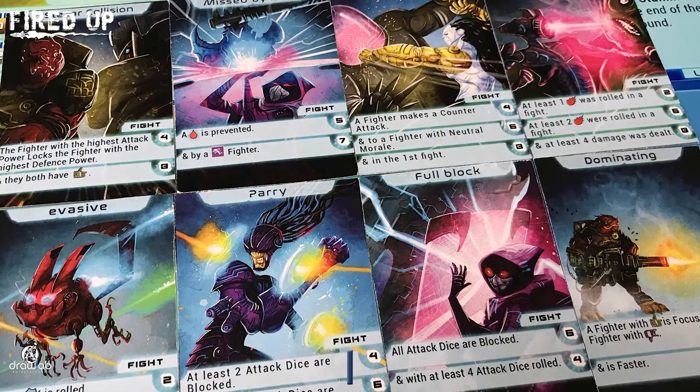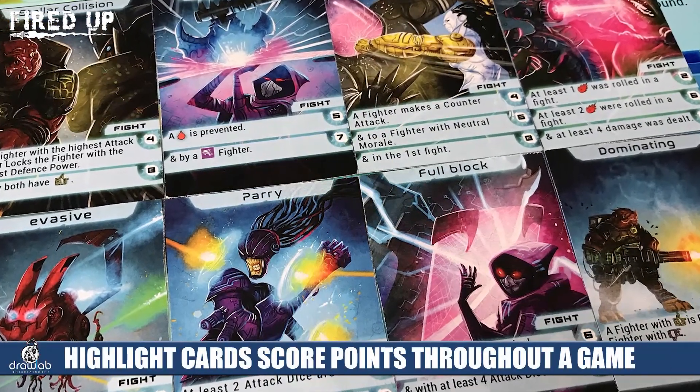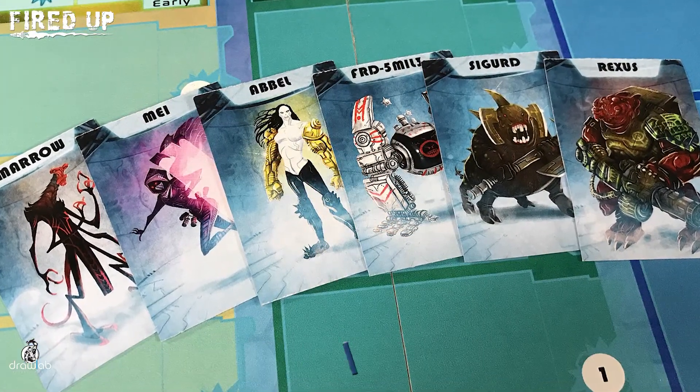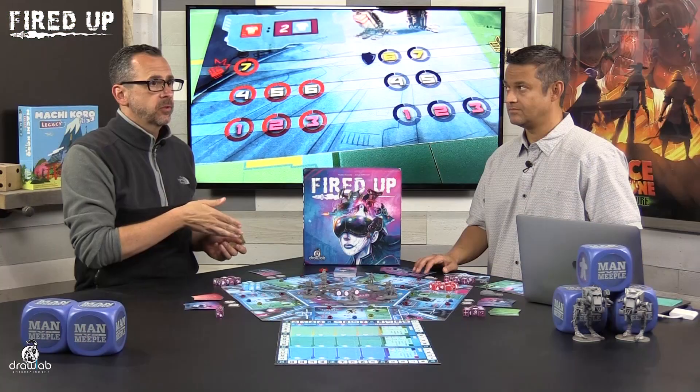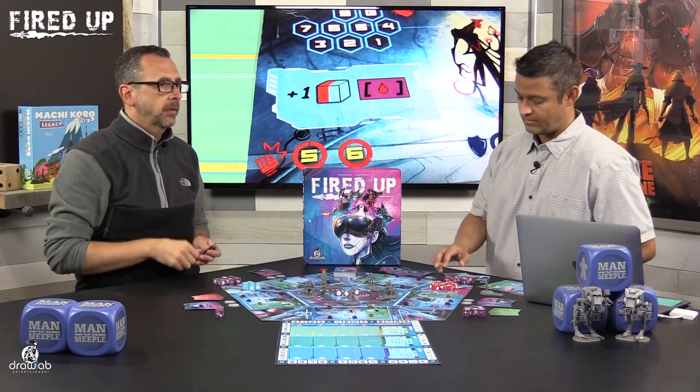Each fighter has a speed number that determines their speed in combat, as well as a special ability. Each player starts the game with four highlight cards — these are the objectives you want to make happen during the fights. You also get betting cards, one for each fighter in the game. You'll use actions during your turns to potentially place bets on a particular outcome and hope that you're right.